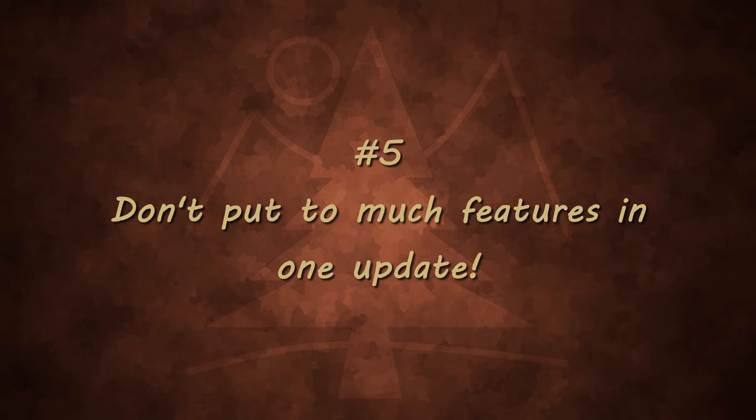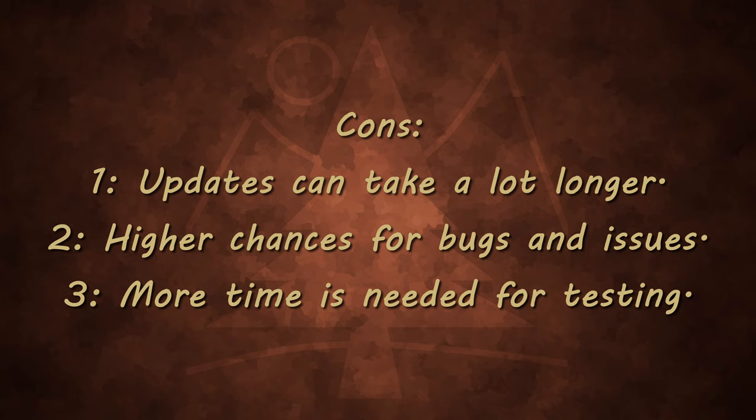Don't put too many features into one update — things can easily break and more testing is needed when there's more content. Focus on one major thing and let the rest be improvements or smaller features like decorative blocks or tools. Don't try to make huge mechanic changes all in one update — spread that out between updates.